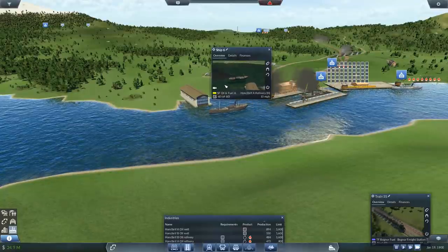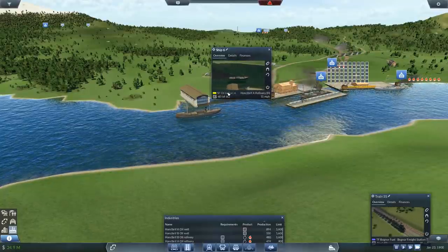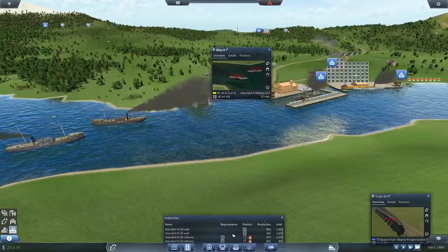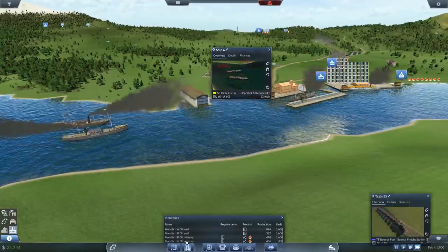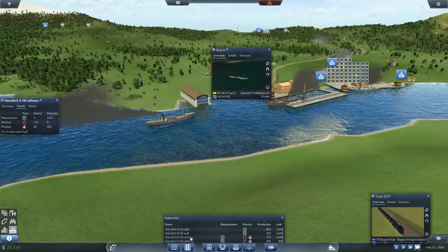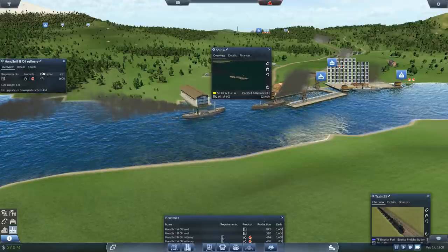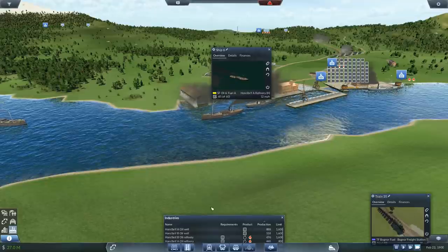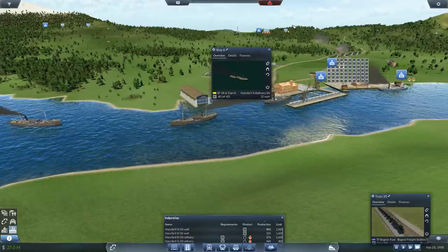If we wanted to upgrade oil and fuel, which one would we want to upgrade first? Let's look at the refinery. What's the demand? The A refinery's demand is over 600. The B refinery is 523, so actually we do want to upgrade the A ships first.